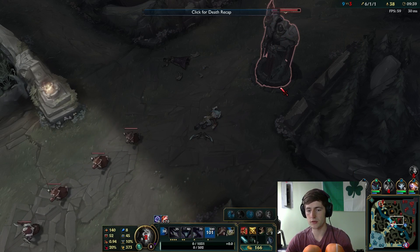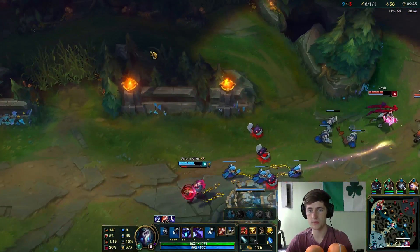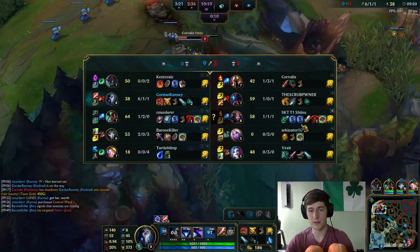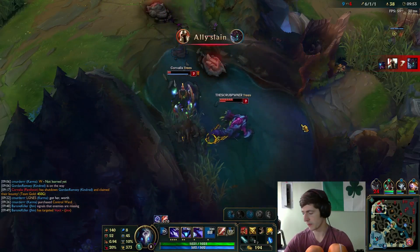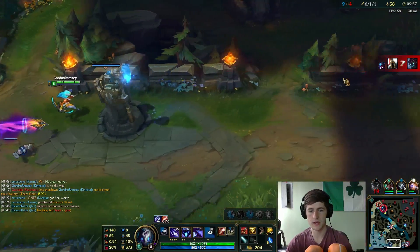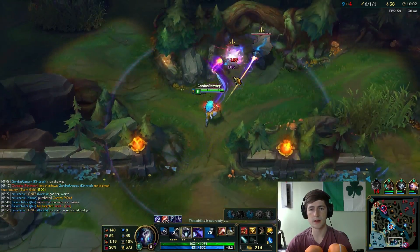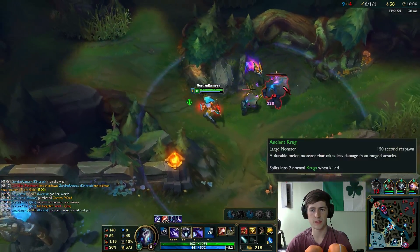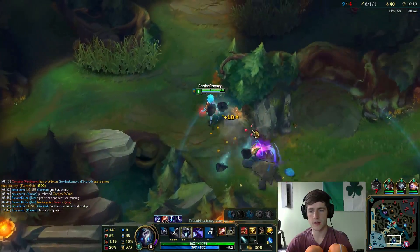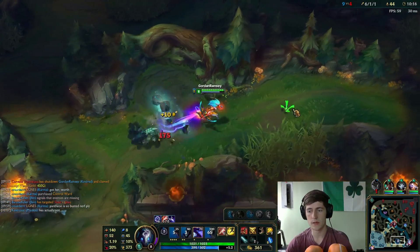This is something I'm not sure about — what the current meta Kindred build is, because I've seen everything. I've seen people go Ghostblade, I've seen people go Phantom Dancer. I really like Phantom Dancer, but this team has quite a bit of people who are gonna be jumping on me — LeBlanc, Rek'Sai, Pantheon. So I'm probably gonna go Phantom Dancer. Bork would be a great item on her, but I don't think it's too good this game since I don't really have a tank. I definitely want to go at least PD.